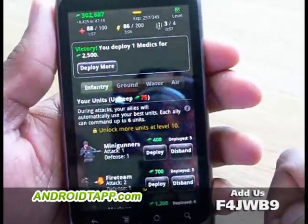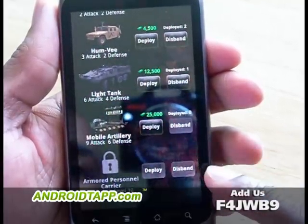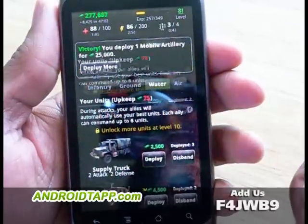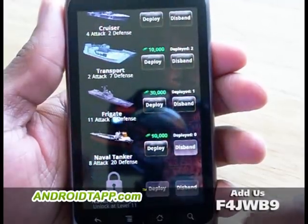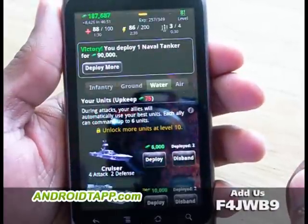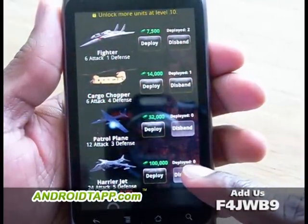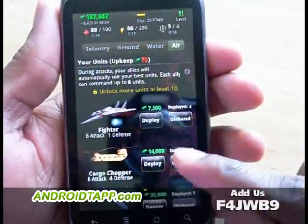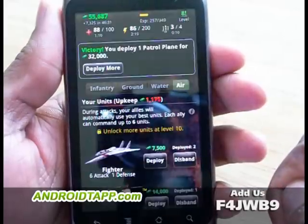Let's move over to the ground vehicles. I have a couple trucks, a couple Humvees, a couple light tanks, and I don't have any military mobile artillery — so let's go ahead and buy one of those. Moving over to water: I have a couple cruisers, a couple transports, and I don't have a naval tanker, so let's buy one of those. Moving over to air: a couple fighter planes, a cargo chopper — I don't have a patrol plane or a Harrier jet. I really do like how that jet looks. I have over $100,000, so let's go ahead and buy one of those, and even a patrol plane just to have one in case I need it.